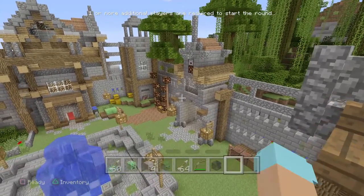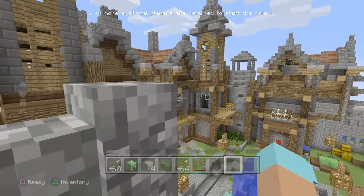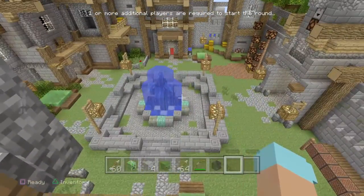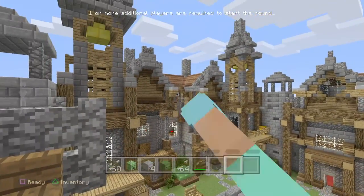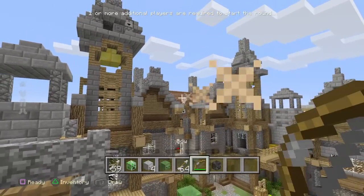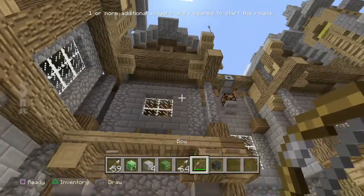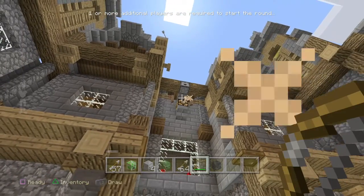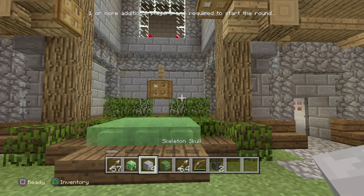I started searching for a vantage point, and from up there I saw the dispenser that shoots out the skeletons. I tried to go up there and press it but you can't, so I realized we have arrows. I'm horrible at shooting, but — pop — we got the wither school: the zombie head, the skeleton, the creeper.